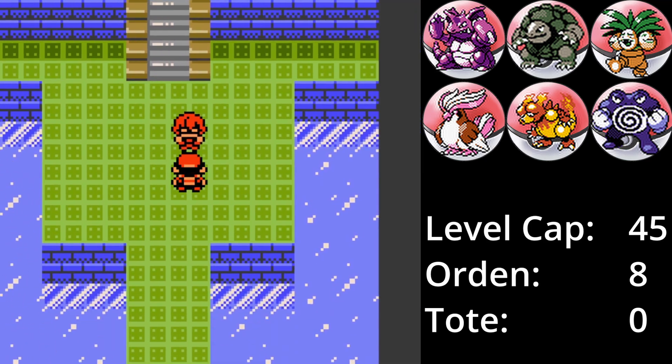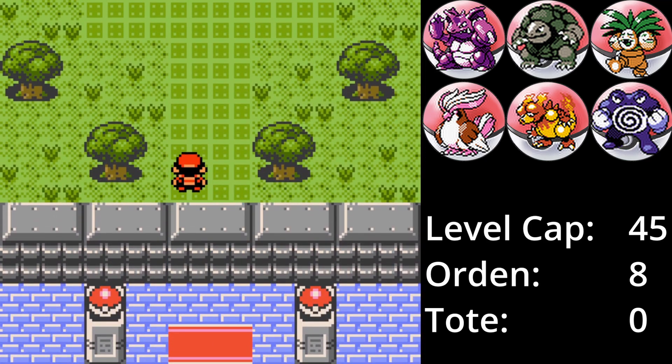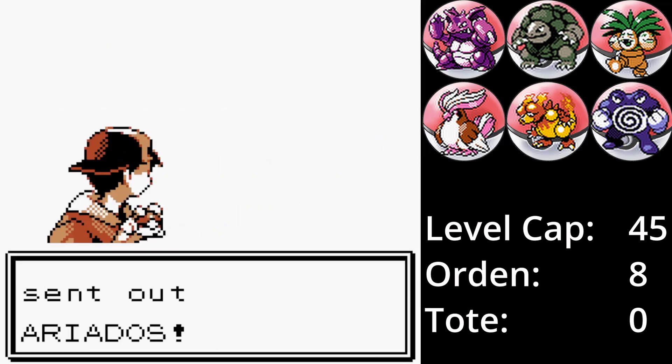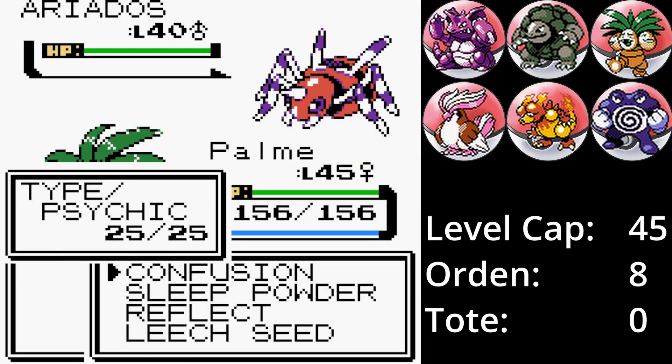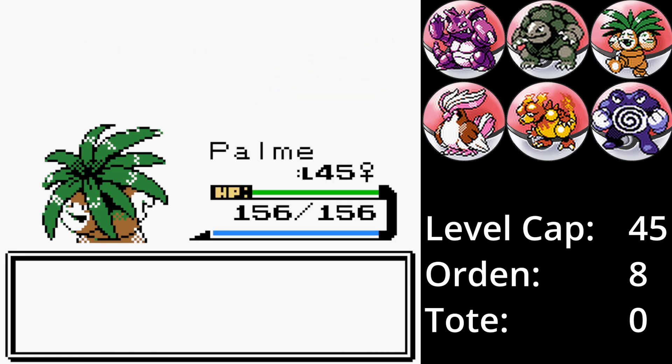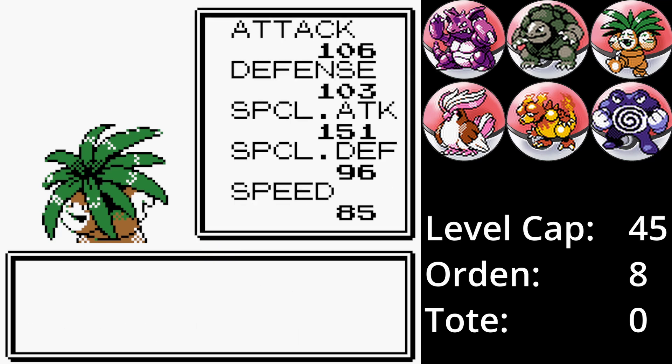Als nächstes ist Koga an der Reihe. Der Kampf beginnt mit Palme gegen Ariados. Palme ist schneller als der kleine Krabbler und dank ihres guten Spezialangriffswertes und Konfusion mit STAB reicht dieser für einen K.O. O-Mod wird als nächstes in den Kampf geschickt und läuft genauso ab. Als drittes ist Forstelka an der Reihe.